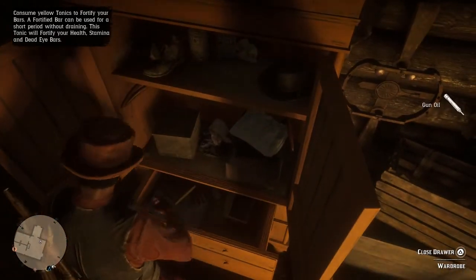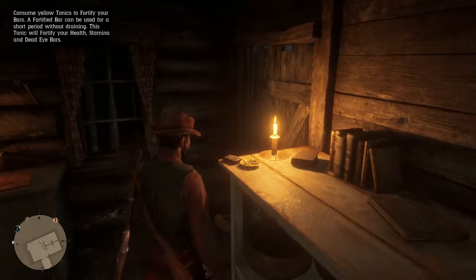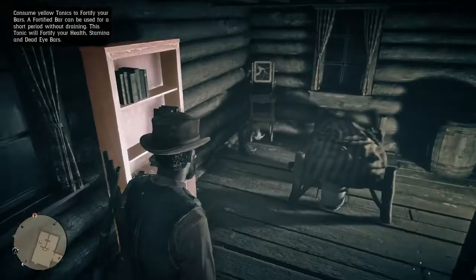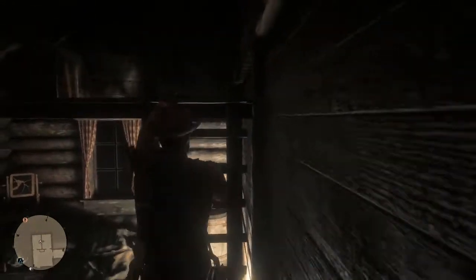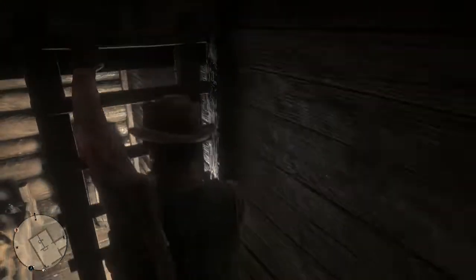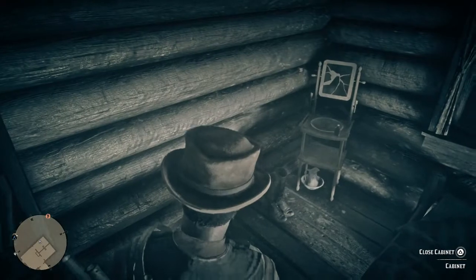We go ahead and search this wardrobe — there was a Miracle Tonic, we grabbed gun oil for our guns to keep the conditioning up and keep the stats good. What else could we search here? There we go — we got some premium cigarettes. We could get into this right here and search this cabinet. Nothing in there. We grab some hair pomade too. Let's see if there's anything up here — nothing up there. We'll go back down and check the next room.